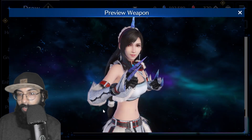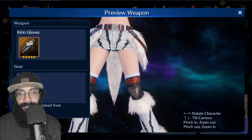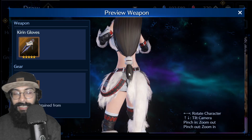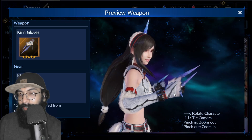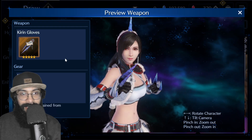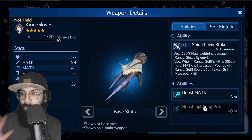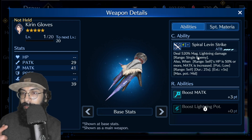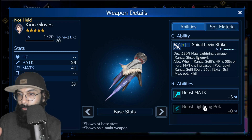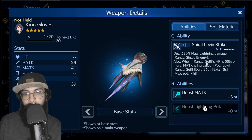The first banner features Tifa once again — she is back with an amazing red-themed costume. The weapon design looks incredible. Its effect deals 520 magic lightning damage, making it a magic lightning character. However, the recent events ask for physical damage, so she may not be ideal right now — but she's far from a bad character.